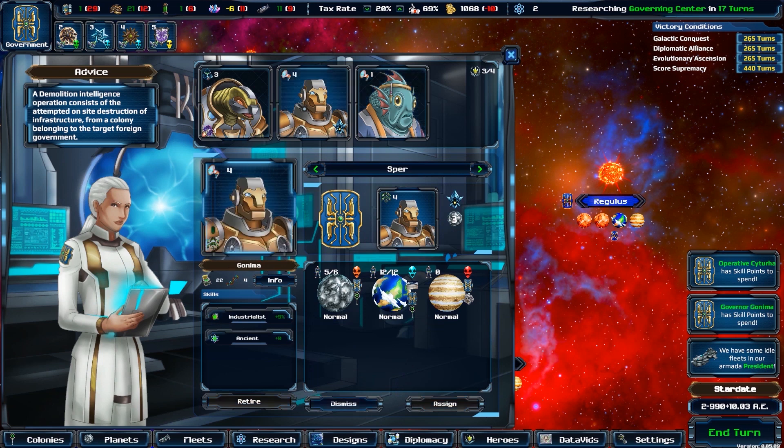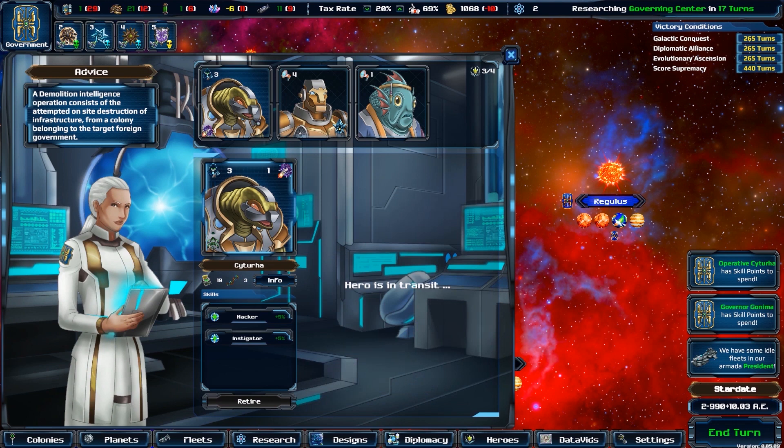In the campaign mode, they will appear progressively as the story develops, while on the sandbox mode they will show up randomly, after some turns have passed from the start.